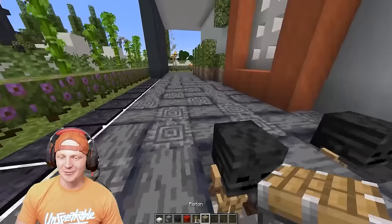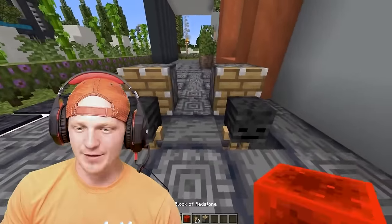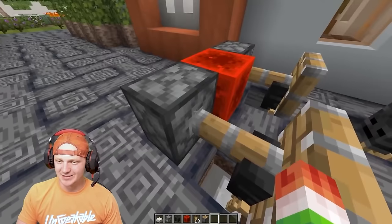So these are the tires. Then we're going to do something pretty unique here — drop a piston behind these heads, then a piece of redstone, and it pushes them just like so. It's going to push that armor stand forward a little bit. It's the small details.